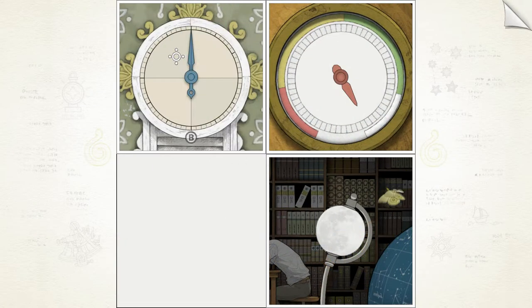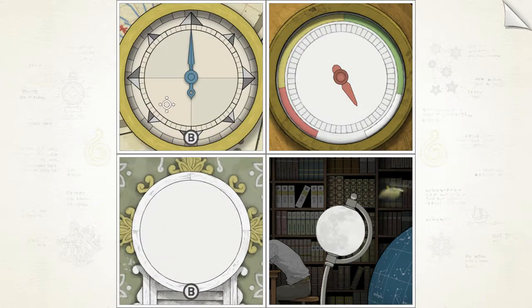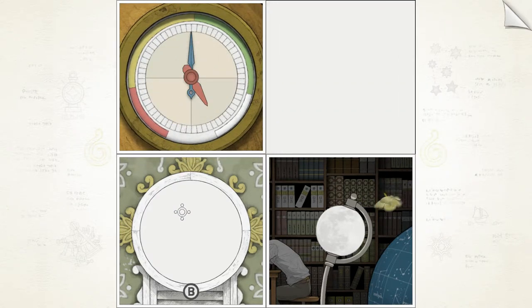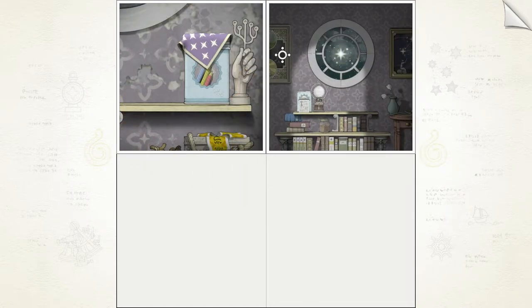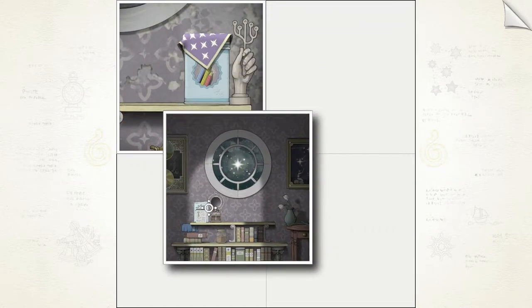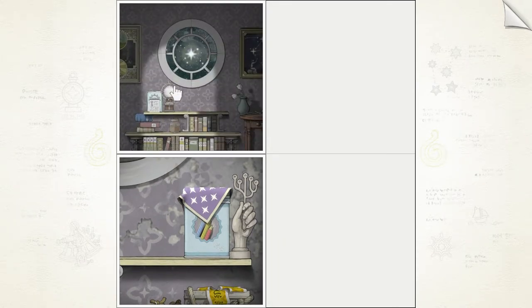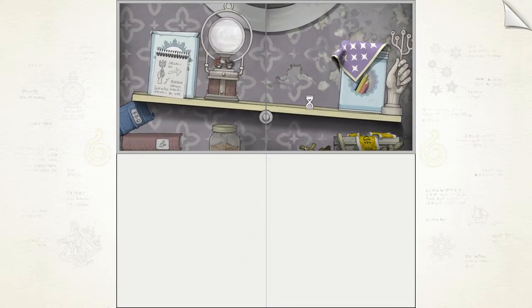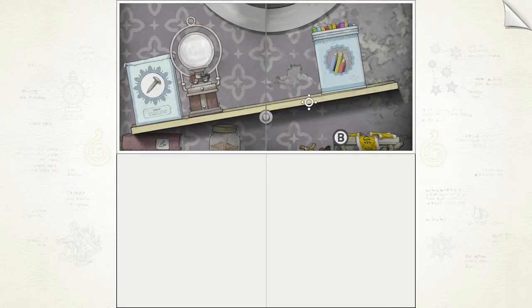That being said, there are a few puzzles that can be overcome by simply using brute force through a bit of trial and error. Even when I was stuck on Gorogoa's tougher puzzles, I felt like they could be overcome after a more careful inspection. Giving up never crossed my mind, and this is thanks in large part to the clever level design. Subtle visual cues and hints that guide players towards solutions can be found in many of the illustrations — in fact, one of the most enjoyable aspects of the game is searching for these hints, which then leads to finding hidden connections between the images.